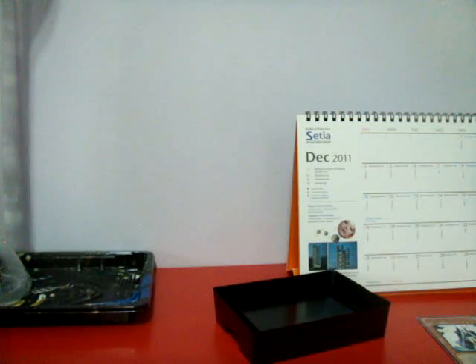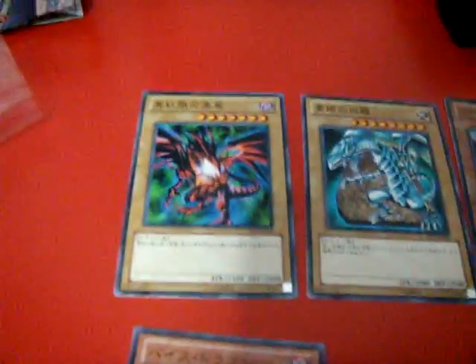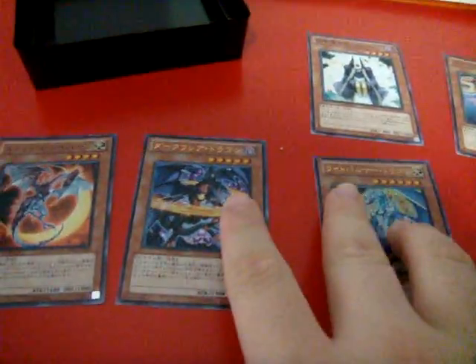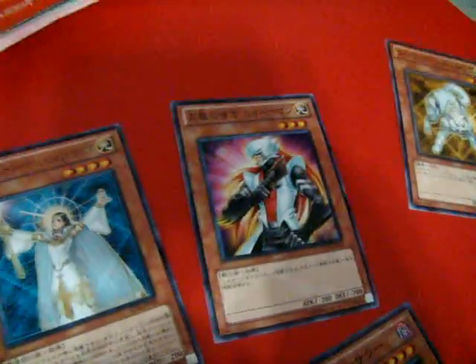So this is the new Structure Deck. Overall, the deck is quite good. I'm trying to find a combo with these three cards, so I might possibly do a combo video. The deck is good — they give you a lot of reprints, especially Celestia, Kaibaman, Riko, Vice Dragon, and these kinds of dragons. They even give you Prime Material Dragon — I really like this dragon. This is the one with the best reprints, and the Armed Dragon as well.